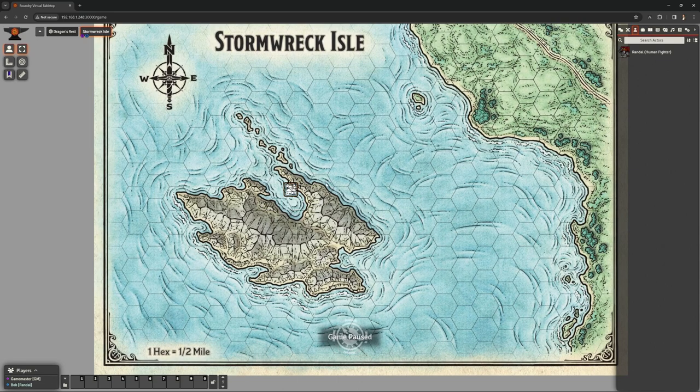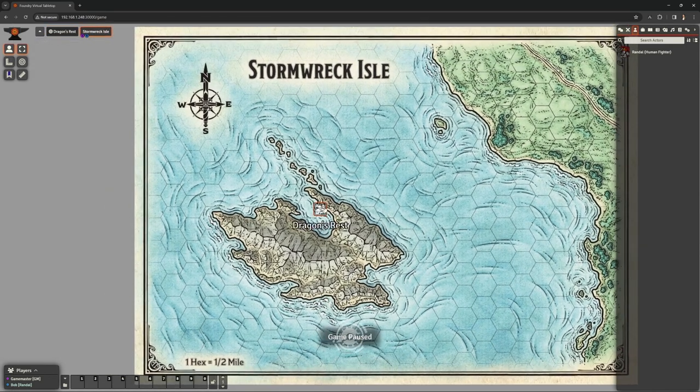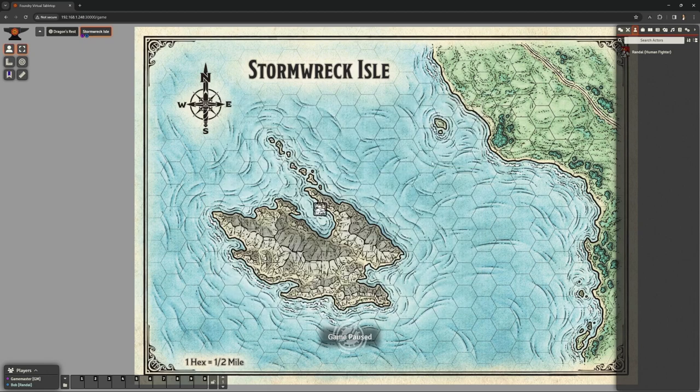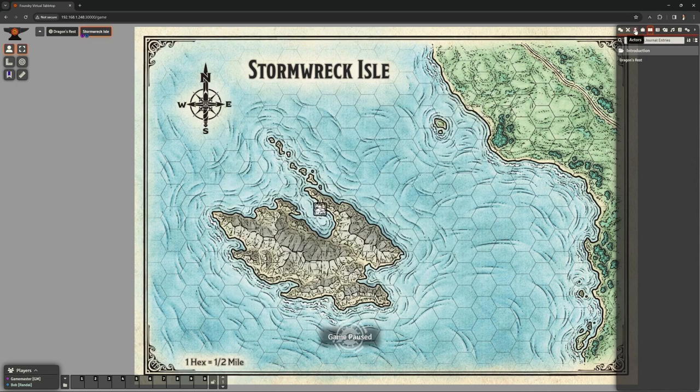On Stormwreck Isle, Bob can see nothing except Dragon's Rest Village — that's where they start. The observatory and shipwreck remain hidden until they hear about them. When we go to Dragon's Rest, it says Bob does not own any token with vision in this scene. We can double-click the map icon and it gives us the map of Dragon's Rest, which we were happy to share. Any description we want sets the scene. In the Journal tab, Bob can access the Introduction and Dragon's Rest entries at any time, which is really useful.